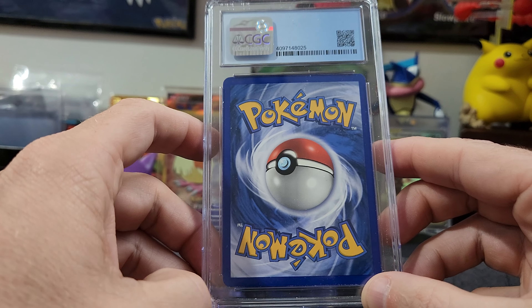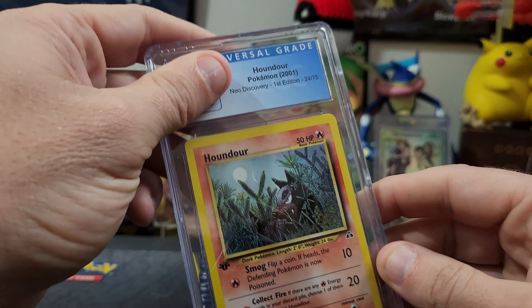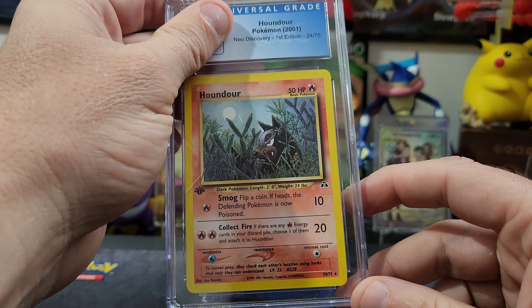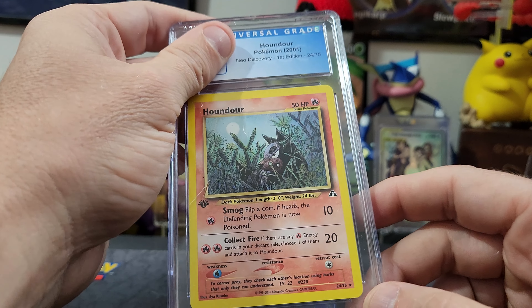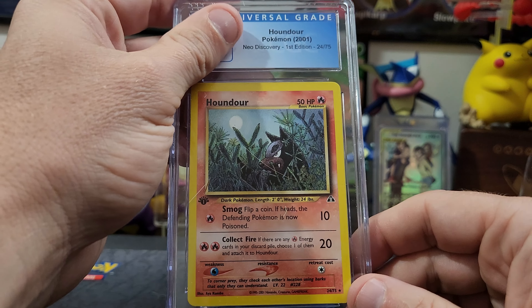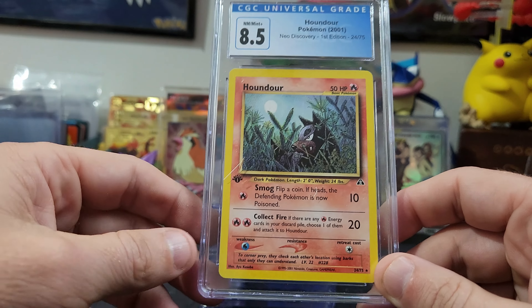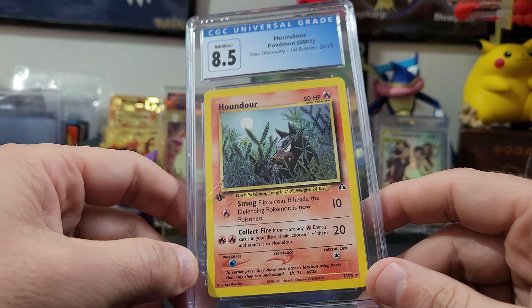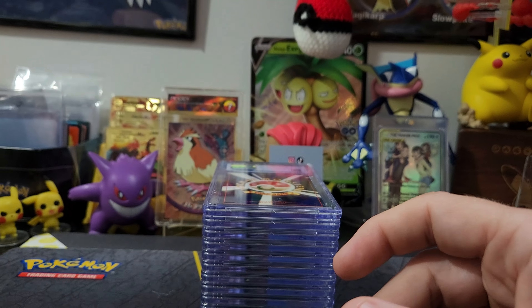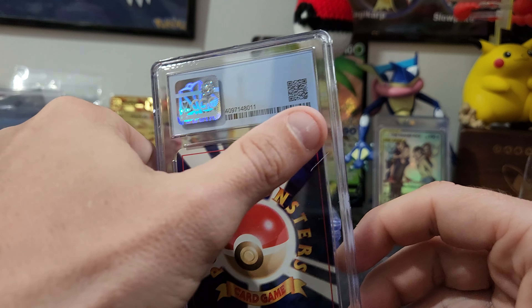A lot of dust here but the back looks pretty good — a little bit of edging on the bottom. We've got a Houndoom again — we had one of these in the first video. This would be the non-holo First Edition from Neo Discovery — 8.5! Very nice card.